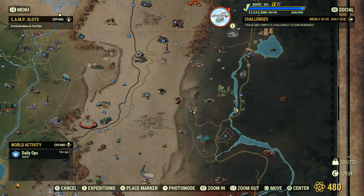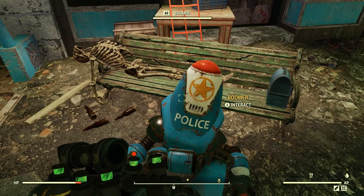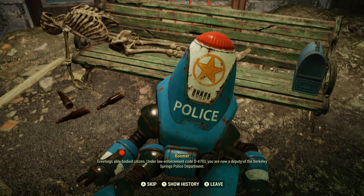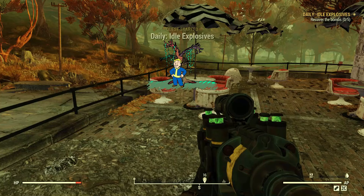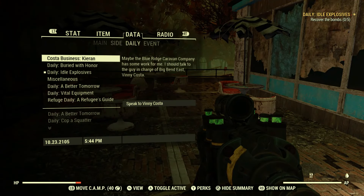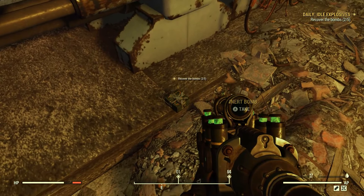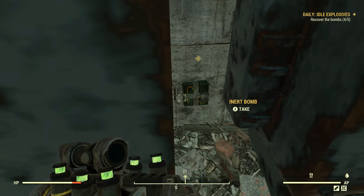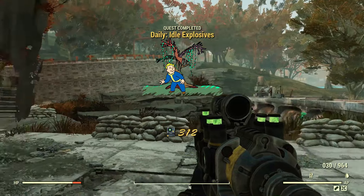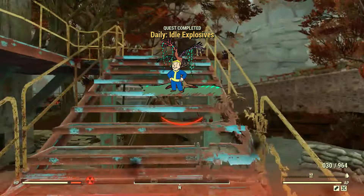The next daily quest is located at the Southern Bell Motel, where you will run into a bomb disposal protectron named Boomer. He will recruit you as a deputy and task you with retrieving three to five inert bombs from a randomly chosen location. Just go find the bombs and you're done. Take the bombs. You'll get seven scrip, a random item, and completing this event the first time unlocks the ability to craft blast mines from the collected inert bombs.